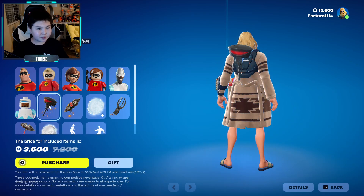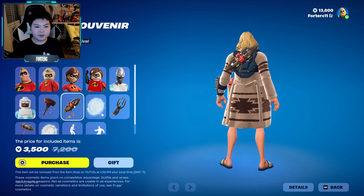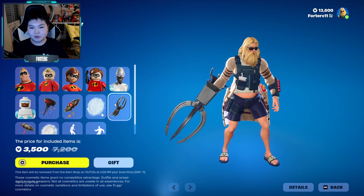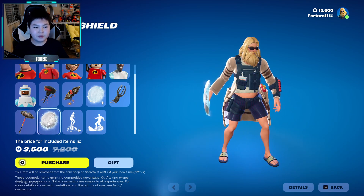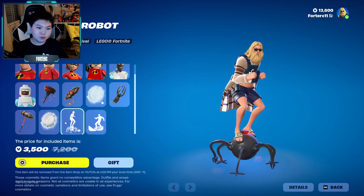All the Lego variants. Omni-Head. Drill-Bit Souvenir — yep, I remember that, that was in the second movie, actually. Frozone Shield — that's pretty cool. Omni-Claw — don't remember that. Drill-Bit Destroyer — I remember this, second movie as well. Frozone Shield Pickaxe. A little Battle Robot — that's cool.